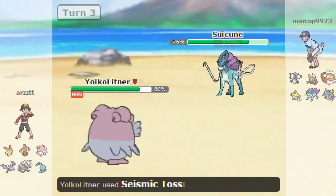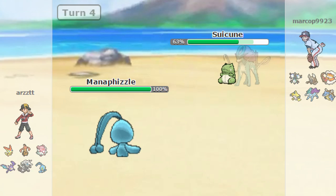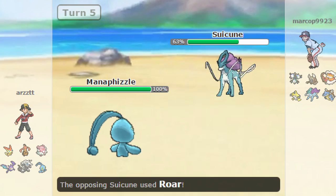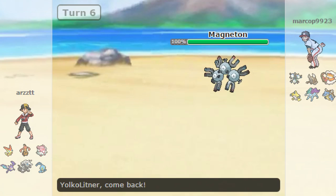Now I'm gonna switch out because I don't want to take this hit. He goes for Sub. He could have Roar, so let me just break his sub. He does have Roar, so now I go out to Yoko Littner. I could stay in and just Seismic Toss because I don't think he has Rest then. But I'm gonna hard switch out into Manaphy - I probably should have stayed in. Now I'm gonna go back in with Yoko Littner as he goes for Volt Switch, doing absolutely nothing - showing that he's not Choice Specs.